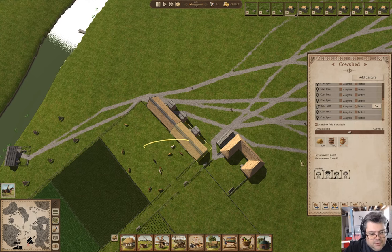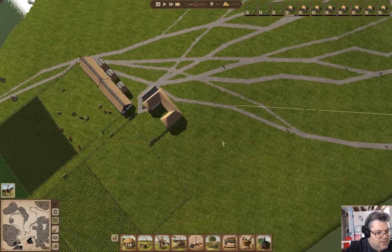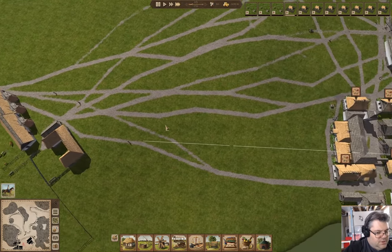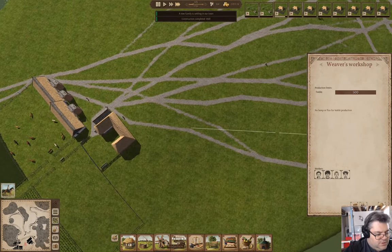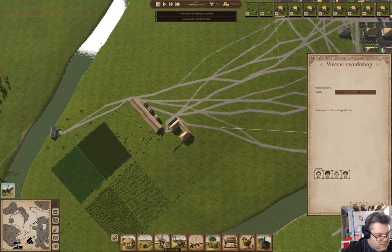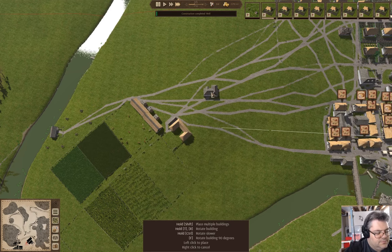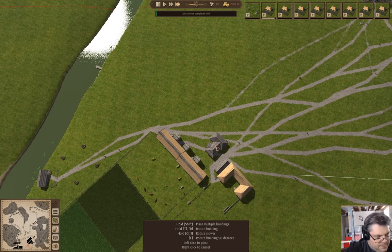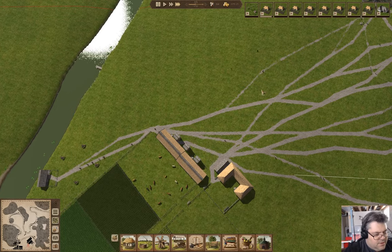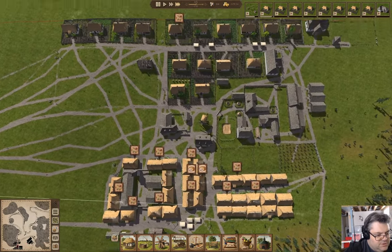We're going to protect the bull. This will actually help with fertility in the fields. As the cattle are breeding, we're going to need — where is it? — we're going to need one of these, which we will put here. We'll definitely need that, which we can then use for things.